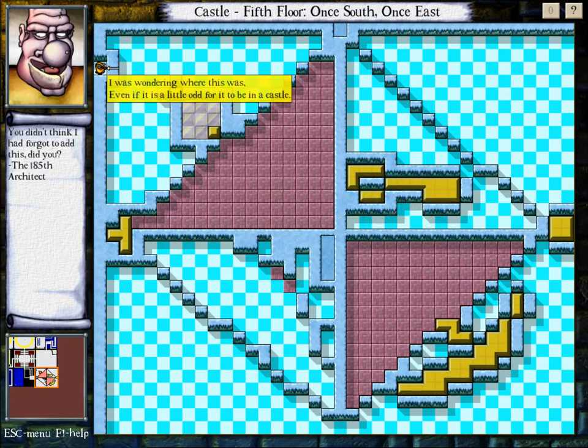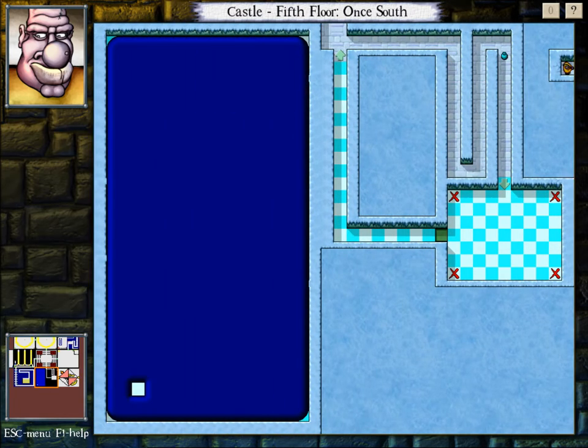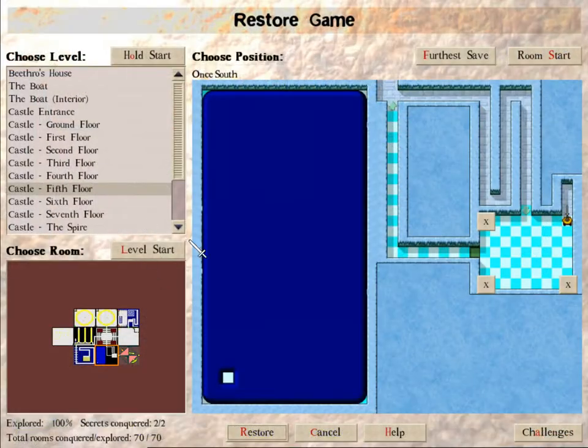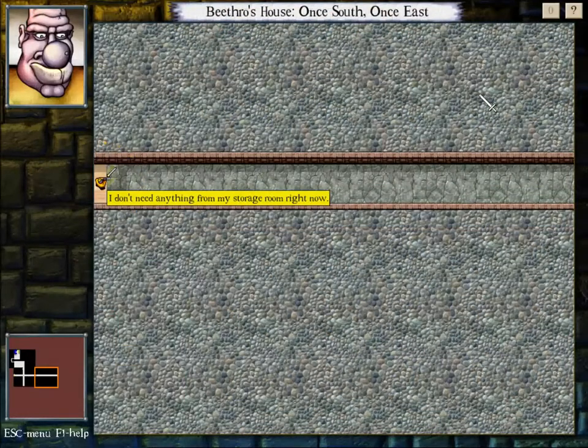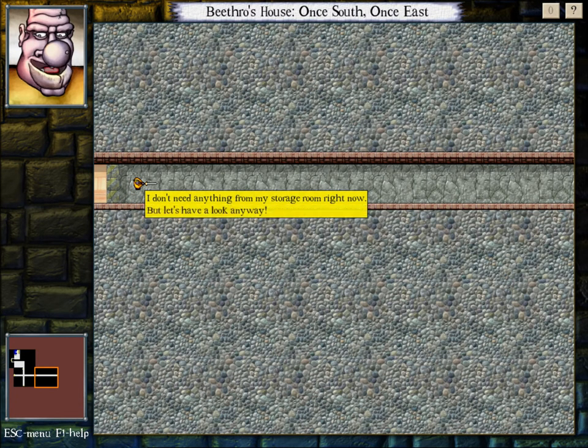You didn't think I forgot I had this, did you? I was wondering what this was — even if it's a little odd for this to be in a castle. Wonder why. Well, that's the DAA seal. That's fun. Alright, let's go check out what's going to be behind those doors in Beethro's house. Hopefully it's not super long.